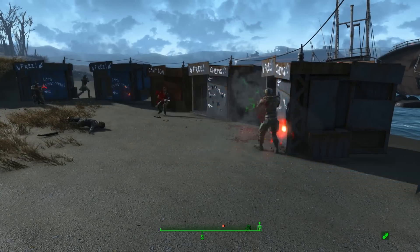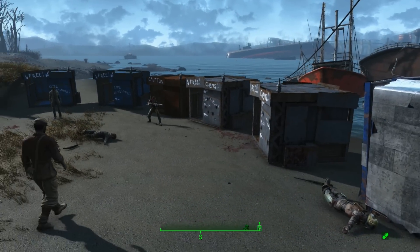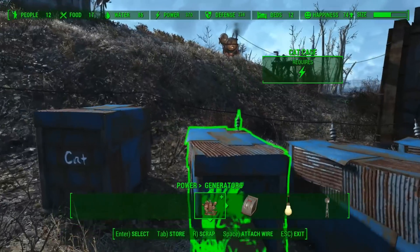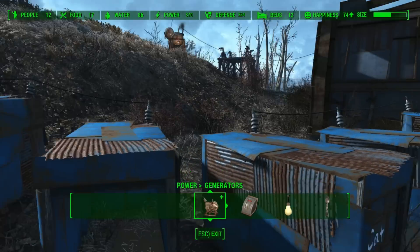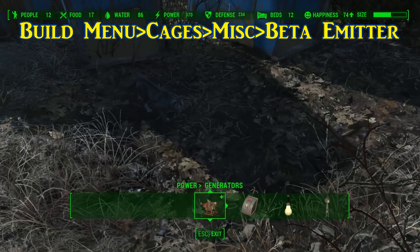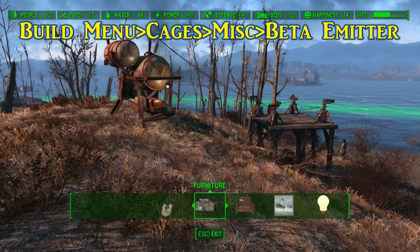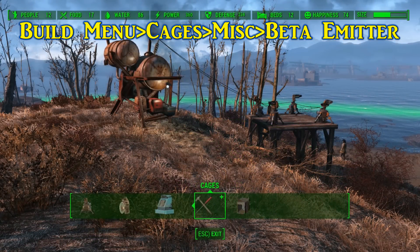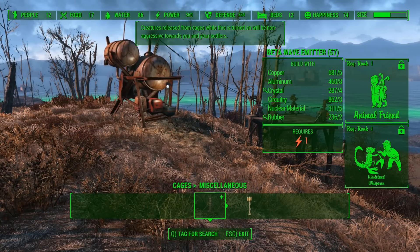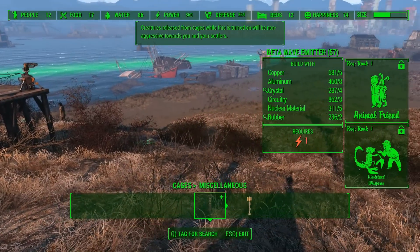When freeing your captures, it's a good idea to have switches hooked up to each individual cage, unless you'd like to free them all at once. Some creatures are tame when released; however, if you wish to ensure that all of them are tame as they are released — besides the humans of course — you can install a beta wave emitter. It comes at the high cost of requiring quite a few high-tech materials, as well as a rank in Wasteland Whisperer and Animal Friend. But if you intend on having deathclaws and yao guai defend your settlements and see that look of fear in the eyes of trespassers as they are ripped in half, it is certainly worth the cost.